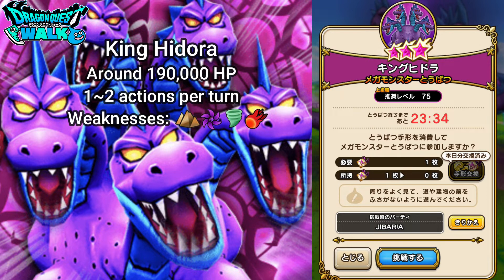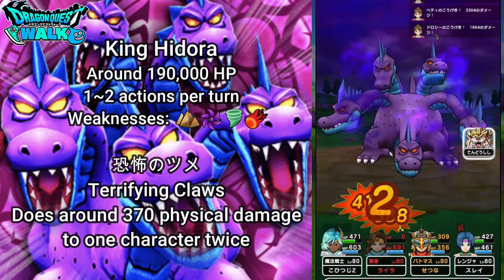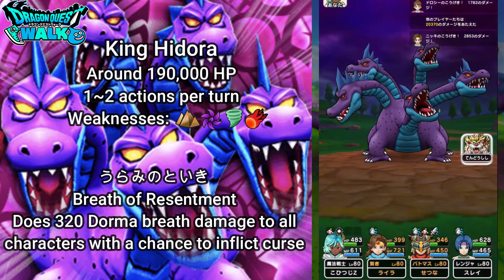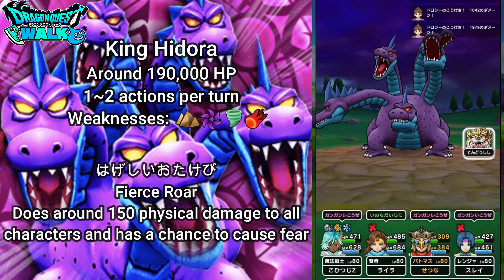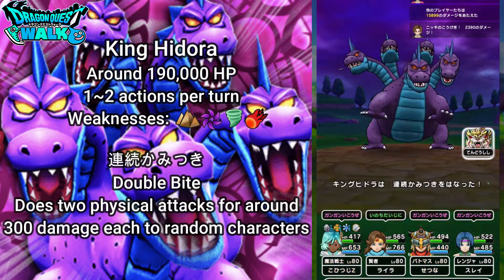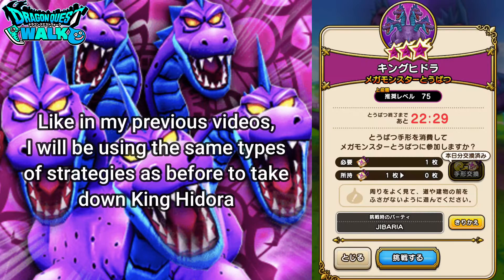His greatest ability is going to be Shonetsu Bakuha, which is Fiery Explosion — that does around 600 EO breath damage to all characters with a chance to inflict curse. Then Kyofu no Sume, Terrifying Claws, does around 370 physical damage to one character two times. Urami no Toiki, Breath of Resentment, does 320 Dorma breath damage to all characters with a chance to inflict curse. Hageshi o Togebi, Fierce Roar, does 150 physical damage to all characters with a chance to cause fear. Hageshi Hono, Intense Flame, does 300 Mera breath damage to all characters. Renzoku Kamitsuki, Double Bite, does two physical attacks for around 300 damage each to random characters. Finally, Bunmawashi is a spin attack doing around 200 physical damage to all characters.